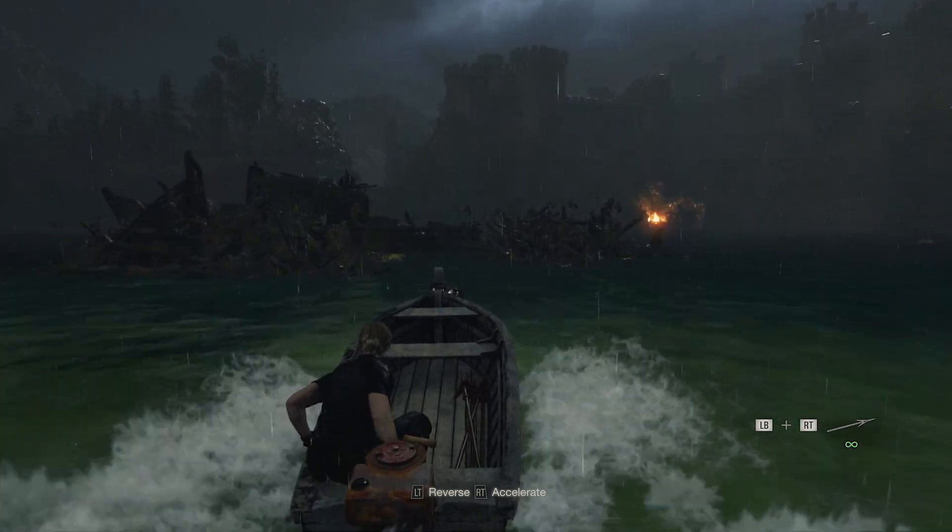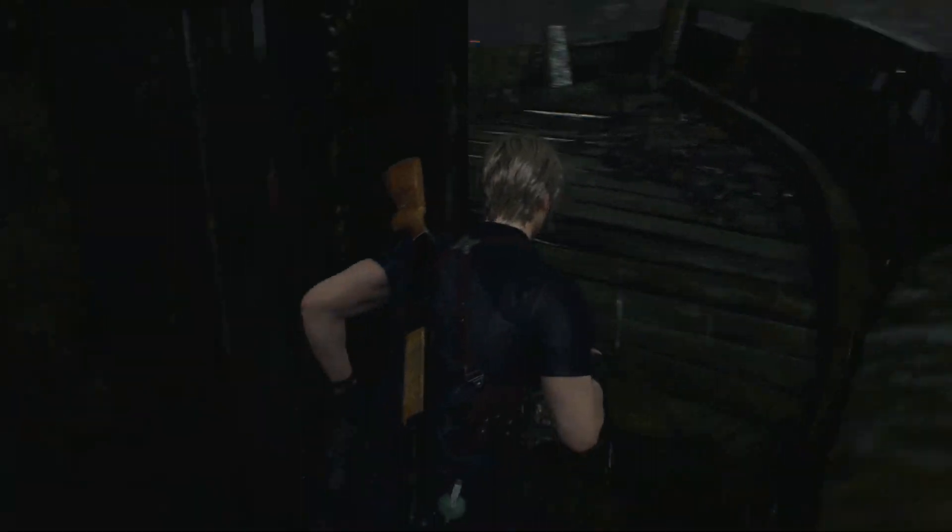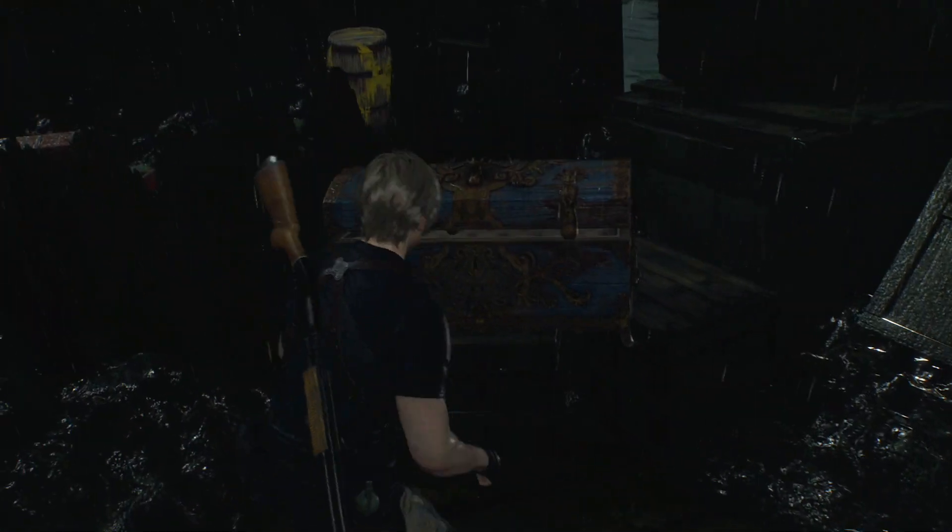You need to come on over to the boat. Once you get onto the boat, you'll go through the cabin, come out the other side, loop around, and you'll find the chest with the Red Nine pistol.